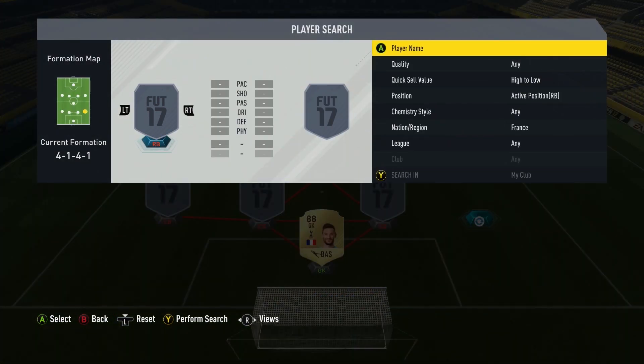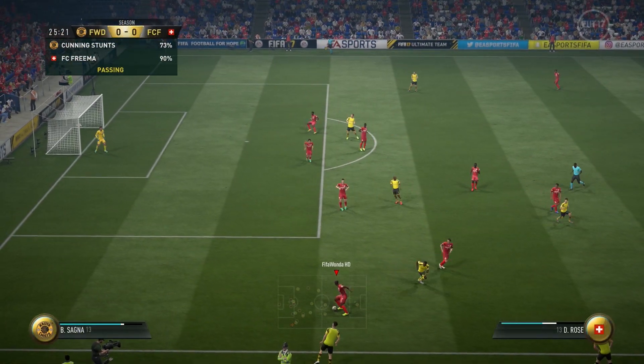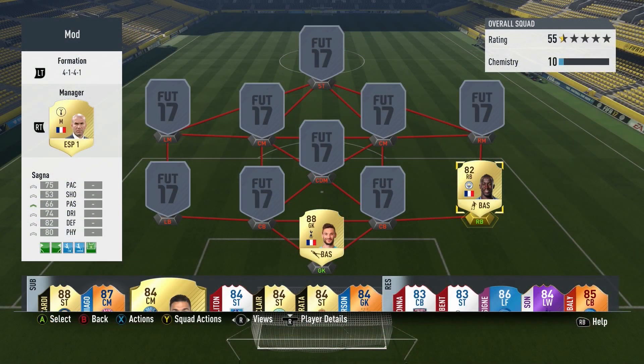At right back we have Bakari Sanger. He isn't maybe someone everyone would go to, because he's not that quick and doesn't have the best dribbling for a fullback. But the way he plays in game is much better than those stats suggest — his pace feels more like 80+, his dribbling is decent, and his passing is good. Defensively he feels so strong, always in the right areas, and with the player instructions I have on him, he supports the right mid very well.